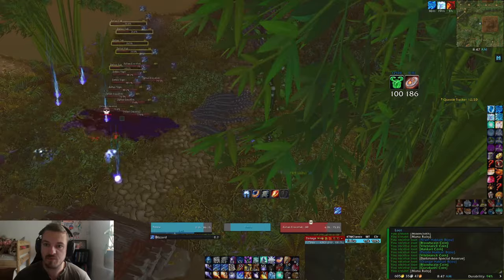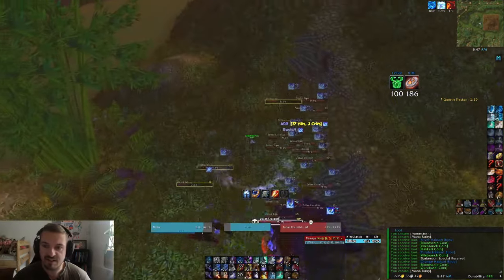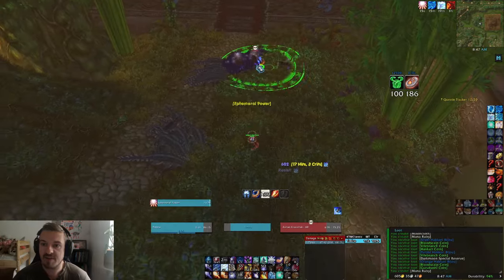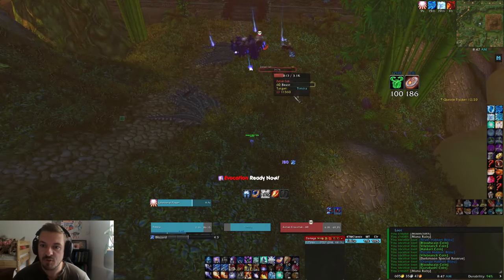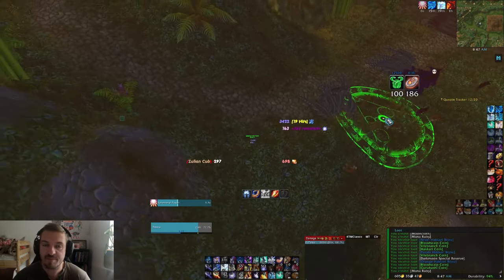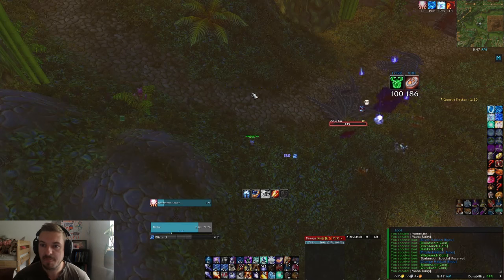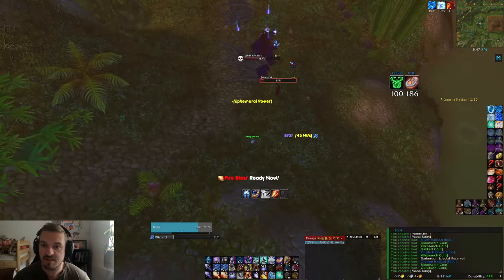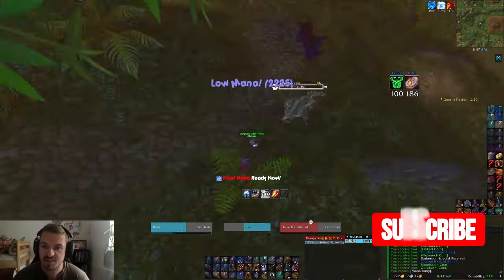Just cast one Frost Nova and then go into your over here. I should mention these packs have small tigers and they can be a little annoying. However, they die very easily, and if you just burst them down like I do here they shouldn't really be a problem. Just be careful not to take hits from them while you have your back turned, because they will daze you — that would be catastrophic.